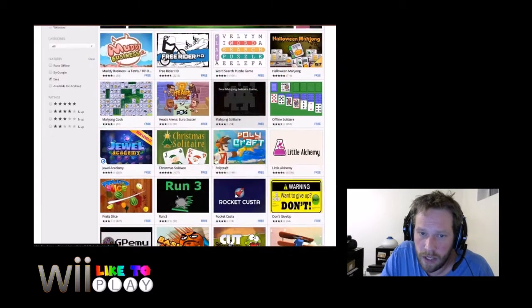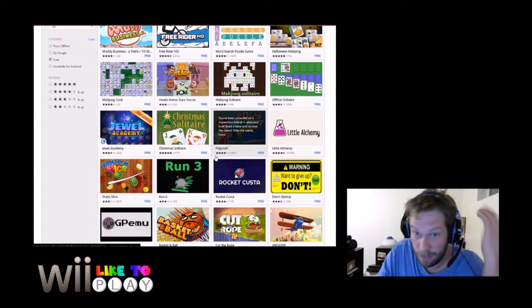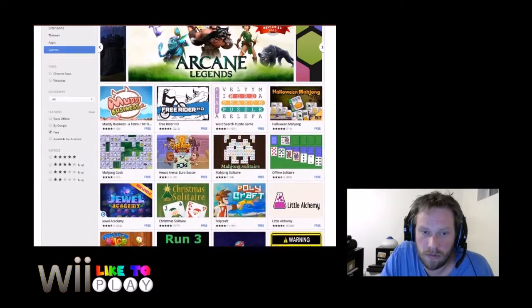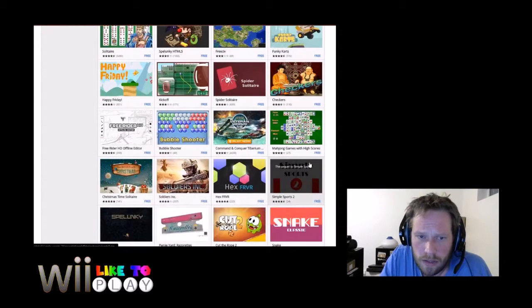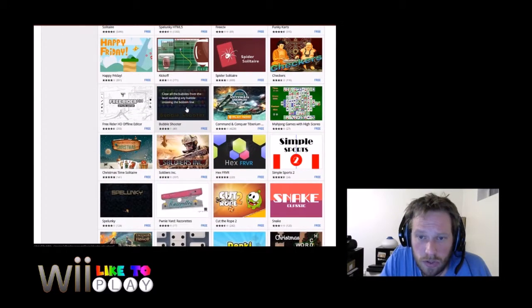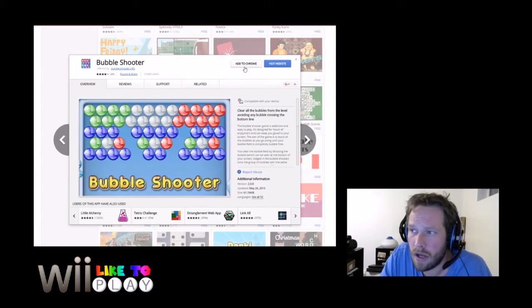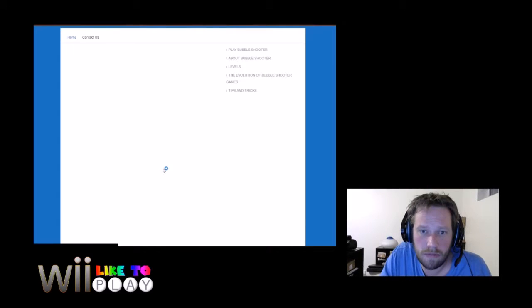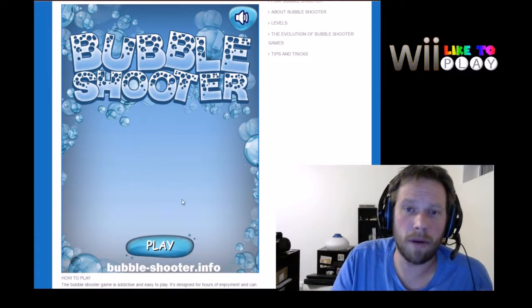So if you didn't know, in Google Chrome you can go to your apps page, go to the web store, select games, select the filter to search only for free games and scroll through. There's a lot more games than when they originally started this — there's a ton of them now. We got plenty here to choose from. Let's find something. Bubble Shooter — let's do Bubble Shooter. You click on it, hit add to Chrome, confirm that you want to add the app, and boom, there it is. Bubble Shooter installed.